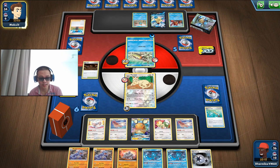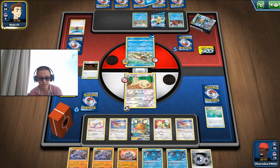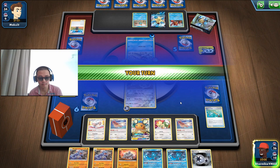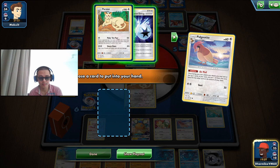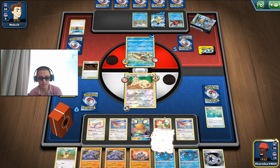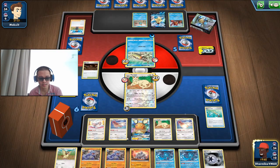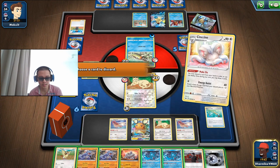We are on a good run here. Let's hope they keep drawing and keep having no energies in hand. We discarded 5 cards and an Energy Retrieval back there. They have energy now — not good. Second Persian — maybe we can get a Crushing Hammer. We can actually discard our Pidgey.